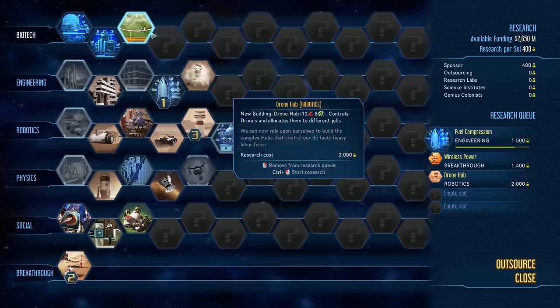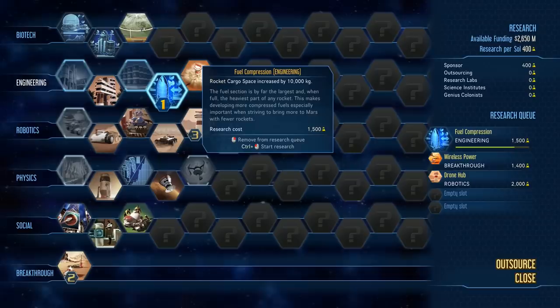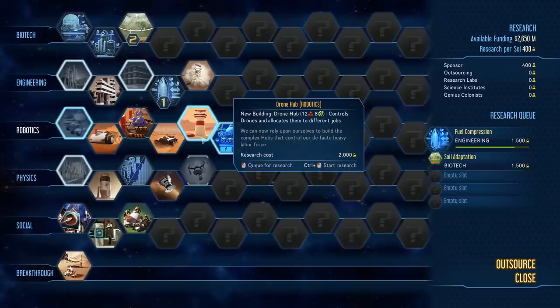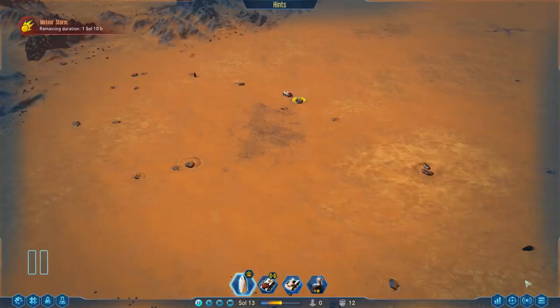One thing I would definitely like to get is soil adaptation, because that will unlock a farm, which is a much better way to get food early on. I think the drone hub can wait. You know what — finish fuel compression, then we'll get soil adaptation, and then we can get the drone hub. Once all of that is done, we'll go for the breakthrough — it will give us more funding, but these three techs are pretty important, so I'd really like to get them ASAP.